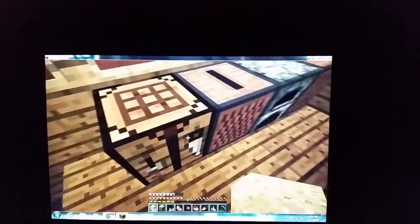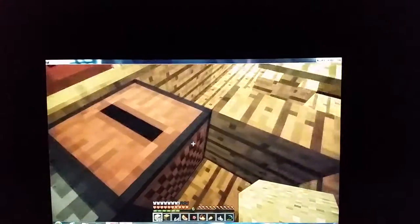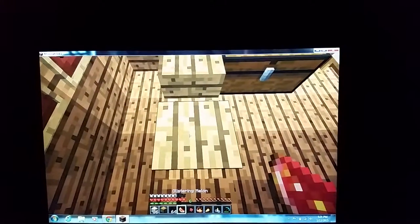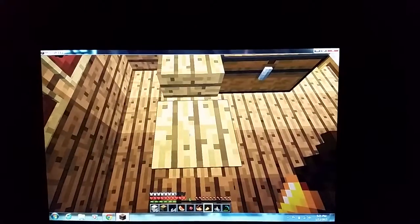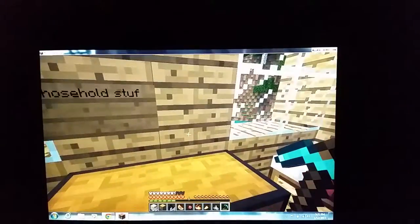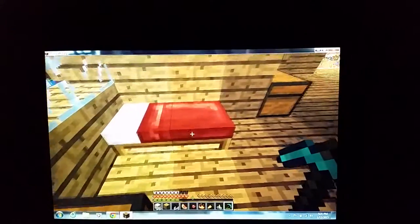So we have a crafting table here, lots of music with this jukebox, a furnace with nothing in it, another jukebox, and there's a little kitchen table here. But if you try to eat something like this golden carrot, it will just fall right through. And there's household stuff — so this is my bed.